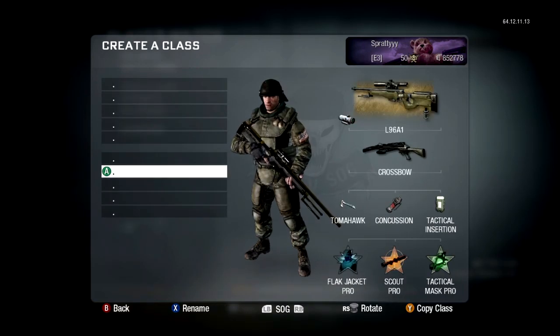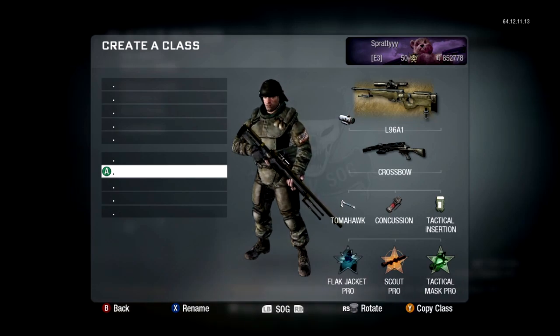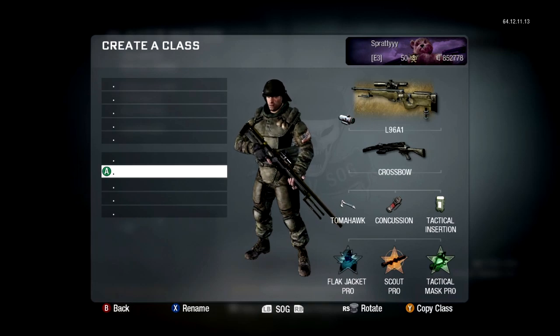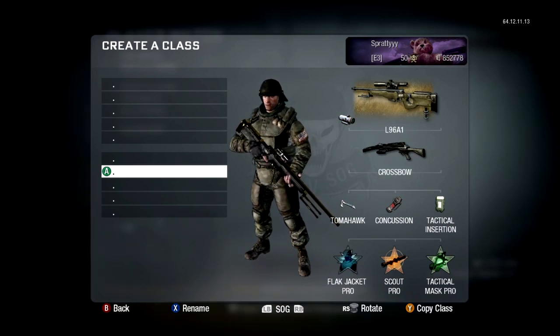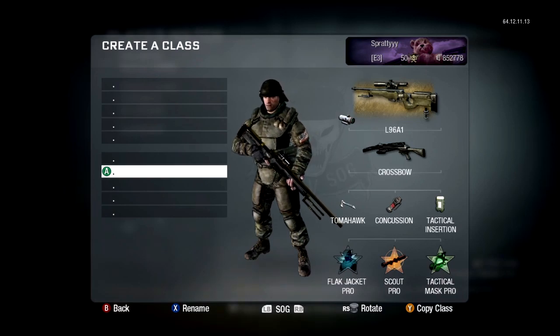This one is my AUG ACOG class. I haven't really used it that much but I need to start — I want an AUG ACOG quad feed at least once. This one has Scout Pro on it. If you don't know what that does, it allows you to switch between weapons really fast. I've got the crossbow at the moment, but if you pick up a weapon you can switch really fast and it's much better for going on a little streak, picking up weapons off the floor. I think that's one of the funniest things about Call of Duty — improvising with guns. I might try and get a gameplay where I'm just picking up guns the whole time. Let me know if you want to see that.